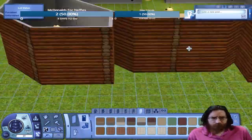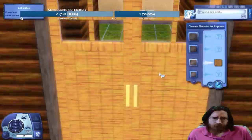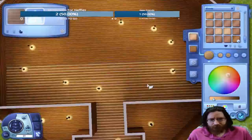I want a rustic feel, so I need brown everywhere. We're going to have some wood wallpaper — wood everywhere. Love the double front door. The auto roof looks pretty good, we're going to use that later. Here's the matching floor.